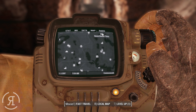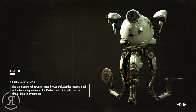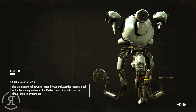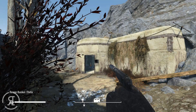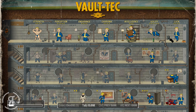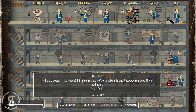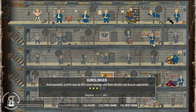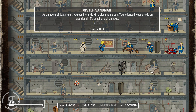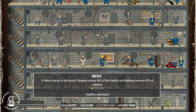Recon Bunker Theta is very close by, so we head in that direction. We also have a perk point to spend - let's look at the perk chart. A lot of things in Agility are locked right now, including a 15% sneak attack damage increase when using a silenced weapon, and Action Boy which would be useful given we use VATS a lot. We decide to go with Medic to get stimpaks to restore more HP and reduce radiation.